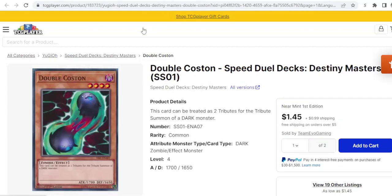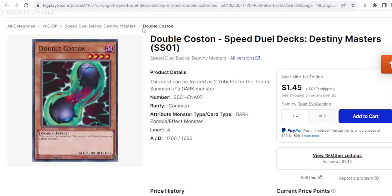Next we have Double Costin — still in the zombie support. This is a 1700/1650 zombie which you can bring back with Haunted Shrine, Book of Life, Zombina, any of that, and then tribute it off for your two-tribute vampire monster. Its stats aren't bad — it does attack over a D.D. Warrior Lady or a Breaker without a counter. And its effect is also potentially relevant.